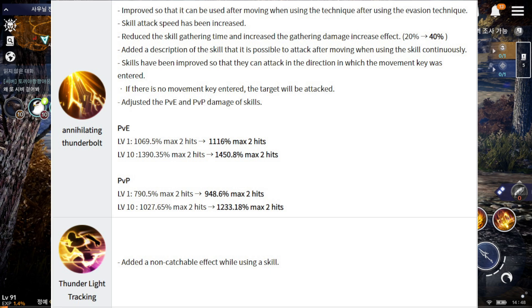First skill: it increases attack speed and is easy to link with evasion technique. It reduces the skill gathering time and increases gathering damage from 20% to 40%. They also added a description — this skill can attack after moving. You can change direction with the direction you want to attack using the movement key.